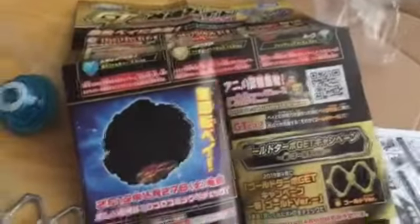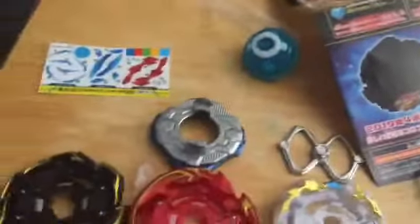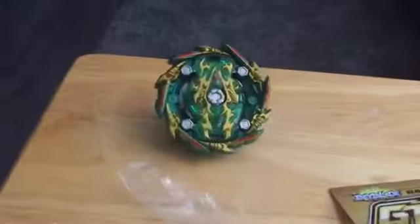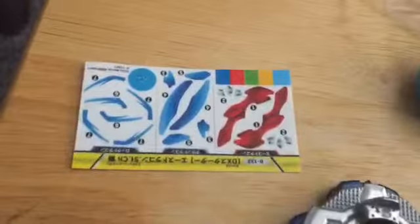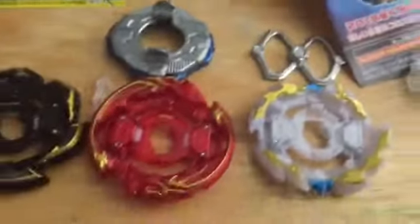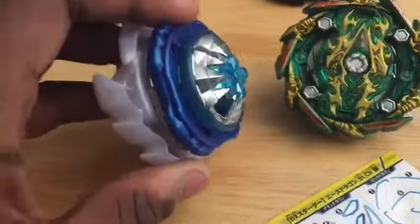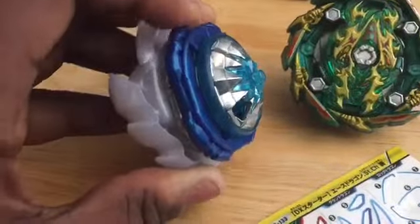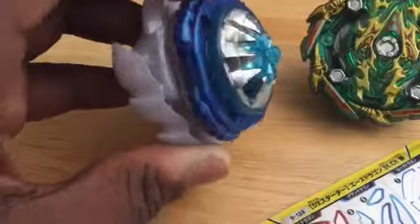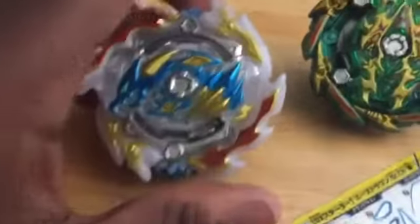Let's put the stickers on. The poster's the same as last time so I'm not gonna show it — you guys can watch the other video about that. So I put the stickers on Ace Dragon and I can say it looks pretty nice. When I was putting on the stickers, Sting moves. I don't know if you guys can tell, but the thing in the middle moves. So that's like the gimmick — I guess if a Beyblade hits it, it can repel the attack really fast.